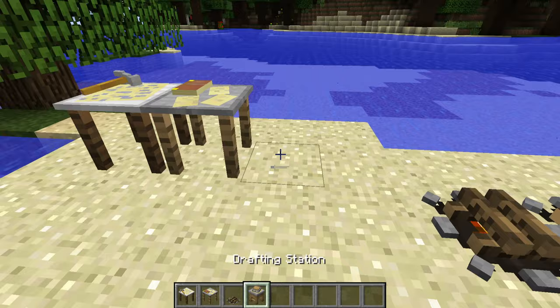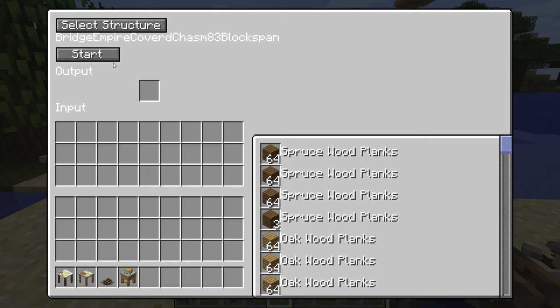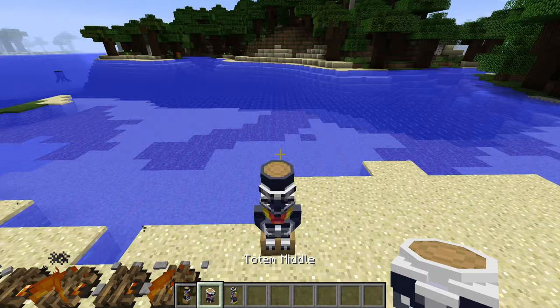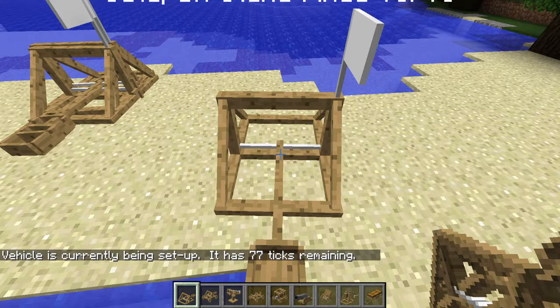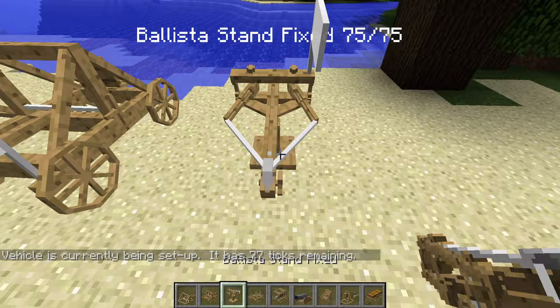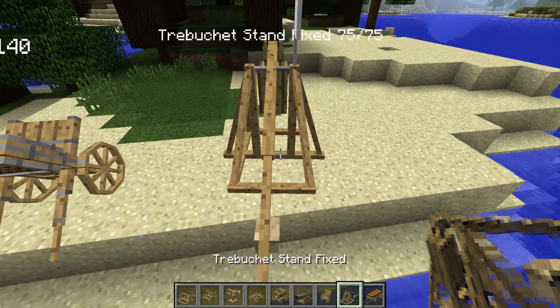The structure module brings a template-based structure generation system during world gen processing, which can be controlled via a set of tools to create templates in your world. Along with this, there are also NPCs which do different things like melee and ranged combat, medics and more that are useful to your game. The vehicle system brings siege-type weaponry to Minecraft, letting you make use of catapults, ballistas, trebuchets, rams and other raiding vehicles as well as some warfare utilities.